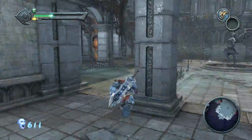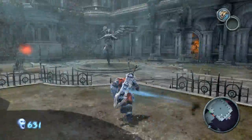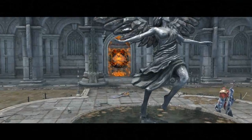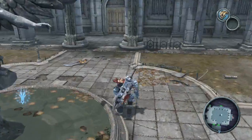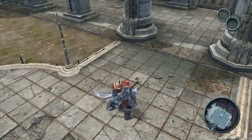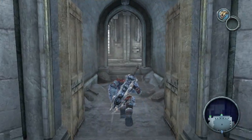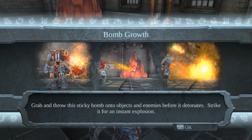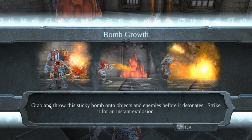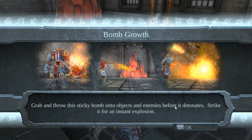We're gonna need a gate key over there, and this guy we're just gonna destroy. Do I win? Yes! There's a sword there on the ground - can I pick this up? No? That would've been cool if I could pick up the sword and use it as a throwing weapon or something. Tables bomb - grab and throw this sticky bomb onto objects and enemies before it detonates; strike it for an instant explosion.